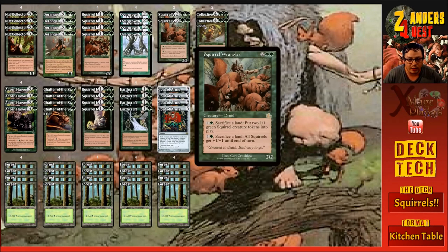Two copies of Squirrel Wrangler, which costs four mana — two and two green. It's a 2/2 druid with two abilities: for two mana — one and a green — sacrifice a land to put two 1/1 green squirrel creature tokens into play. Or for two mana — one and a green — sacrifice a land and all squirrels get plus one plus one until end of turn. Another way to anthem our creatures and another thing that can generate tokens.